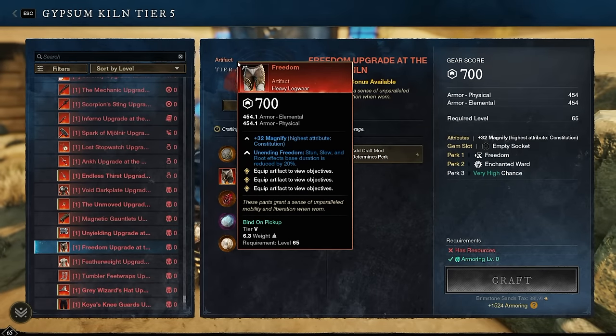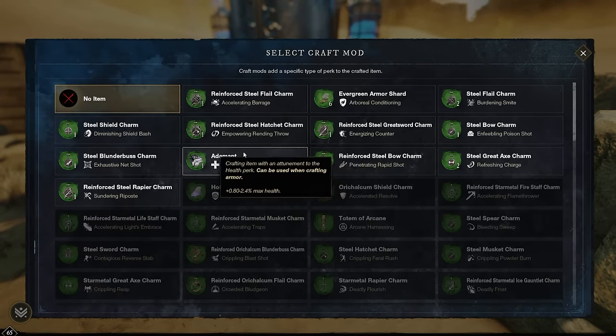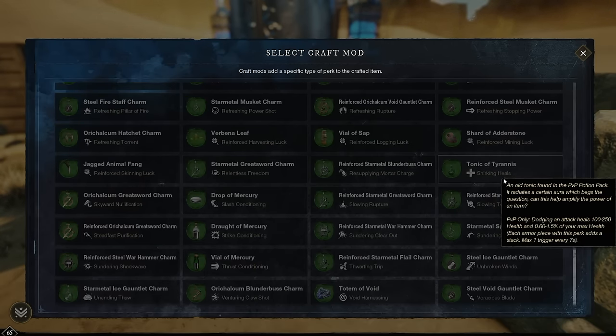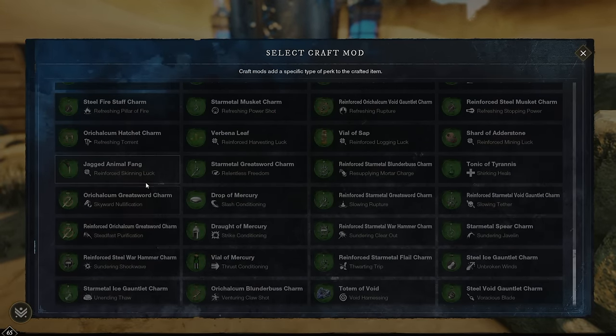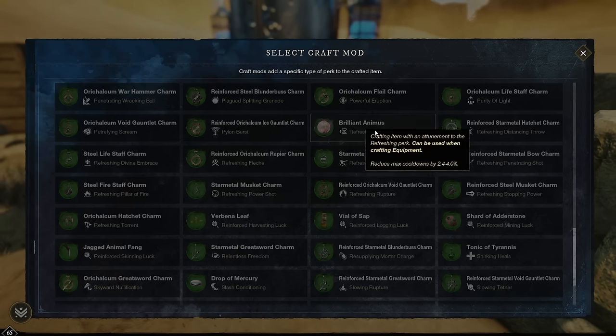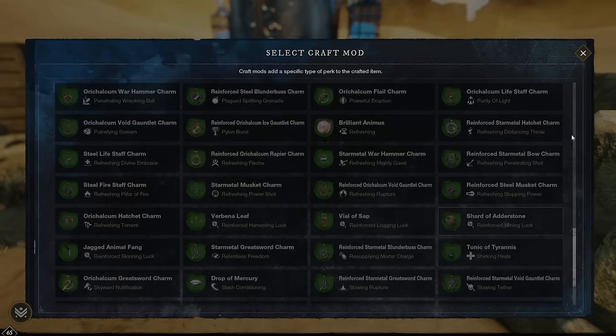Freedom, the artifact heavy legs, reduces stun, slow, and root duration. It has Freedom and Enchanted Ward perks already. Health is a good option, even though it's expensive. Since these are more of a PvP thing, Shirking Heals via Tonic of Tyrannus makes a lot of sense, as these legs are very PvP-centric. Refreshing via the Brilliant Animus is also a good alternative. My recommendation: Tonic of Tyrannus for Shirking Heals in PvP, or Brilliant Animus for Refreshing as a cheaper all-round option.